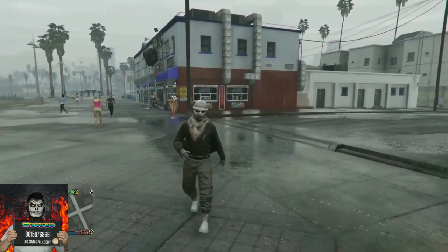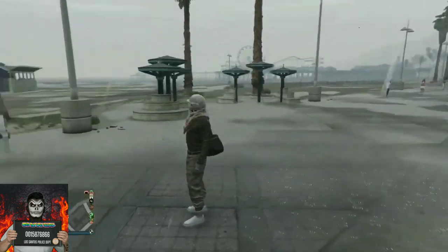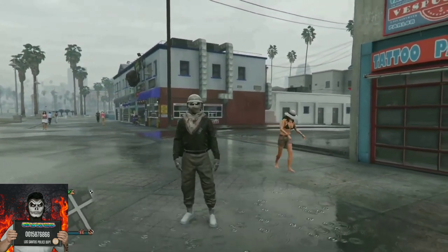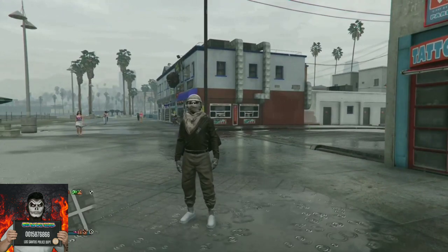If you can't enter the clothing shops with the duffel bag, just do an easy way out and your duffel bag should disappear. If you want the duffel bag to appear again, just apply the saved outfit we just made. Hopefully you enjoyed this first outfit — let's get straight to the second outfit tutorial.